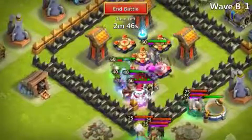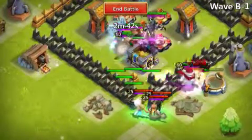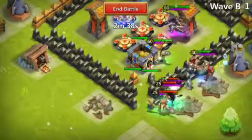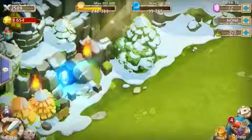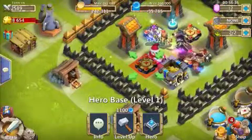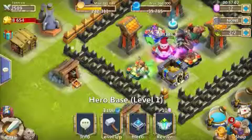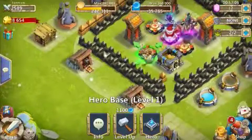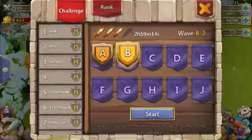Oh no, snowman got aggro — that's a bad start. Snowman is gonna die. No way I'm gonna win this without snowman, so I'm going to restart. I'm putting my snowman inside because it's really important. Just look at the team and see what the important one is — I'm gonna put them in the middle. Let's try again.